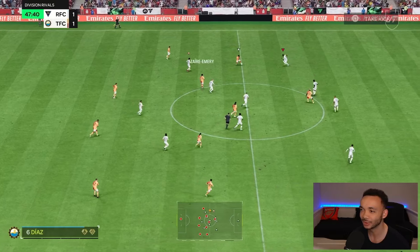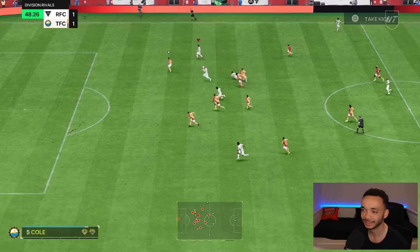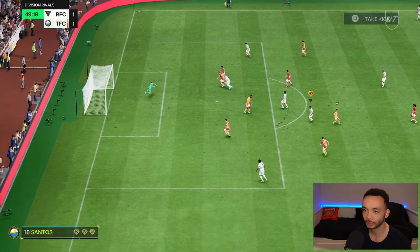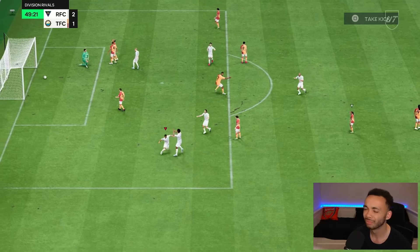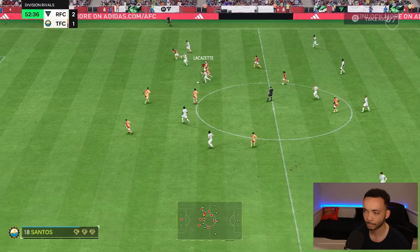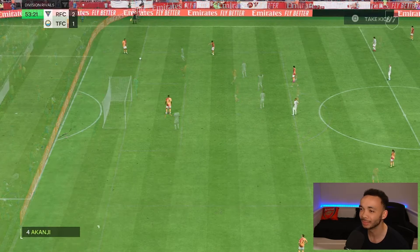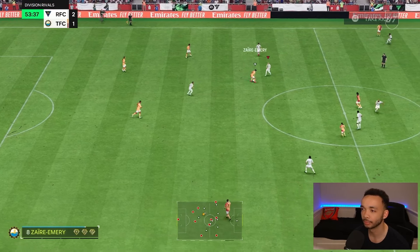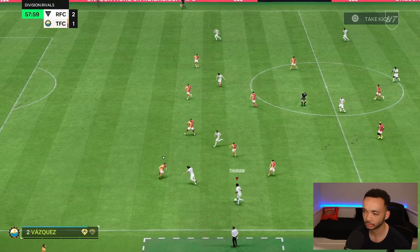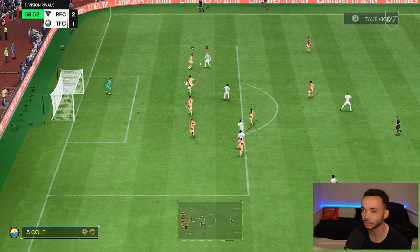Akanji's been bullying Lacazette all game — some of those have to be fouls. We get it back to him, he turns away, did well there, but again he gets bullied. He gets it back — that finish was disgusting, wow! Great turn there. Off the post on a looping shot — but the offside flag is up. That was slick again, and he's knocked over.